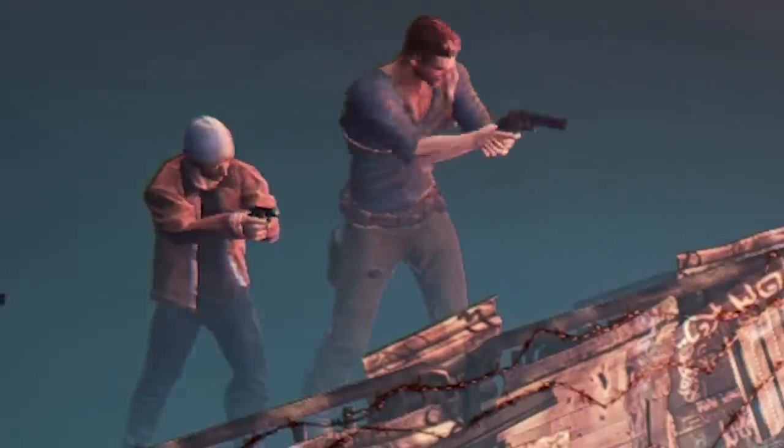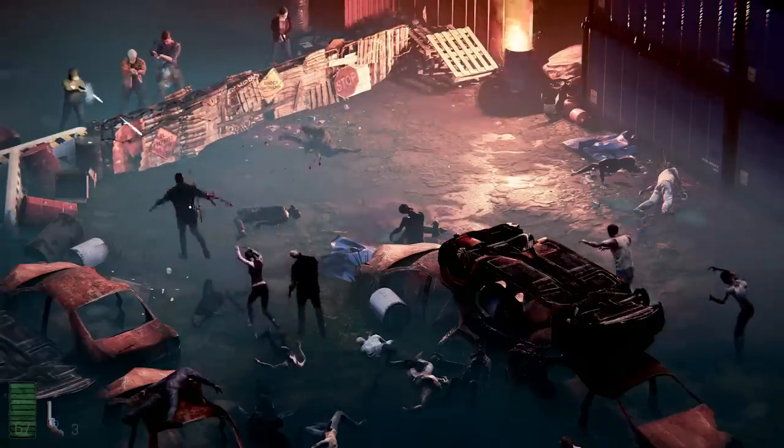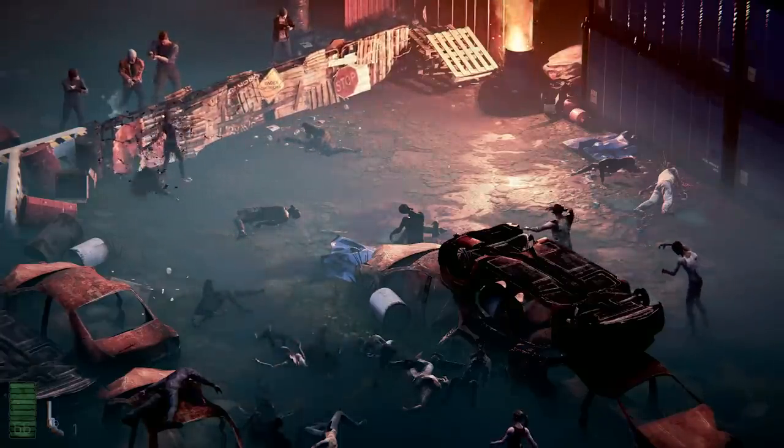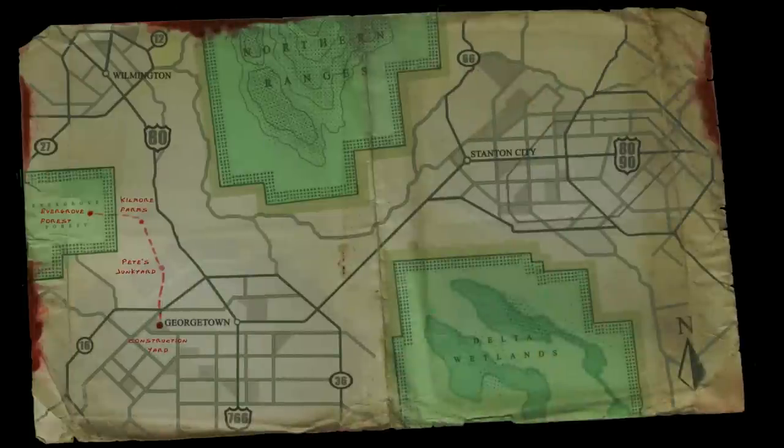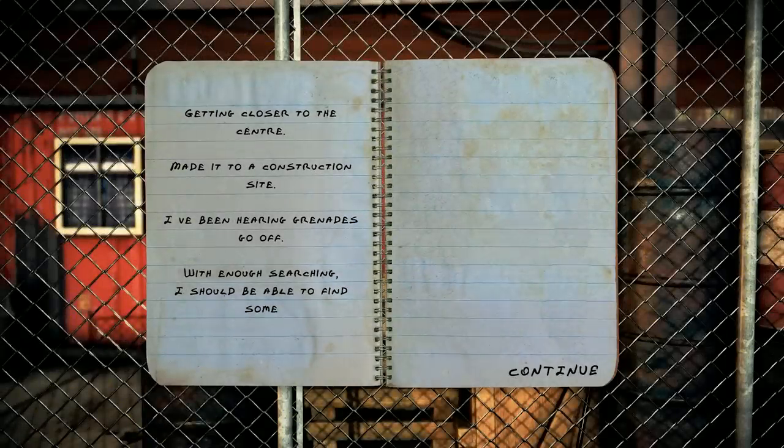It looks a bit more natural than just having my guy sway his hips around while he's shooting — otherwise it's like, look at these hips. We are now at the construction yard in Georgetown. Getting closer to the center — made it to a construction site.